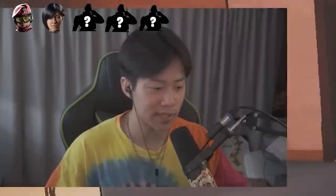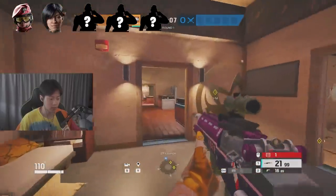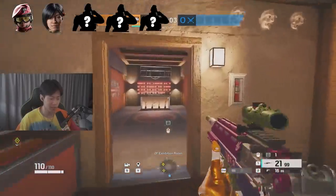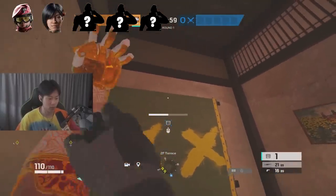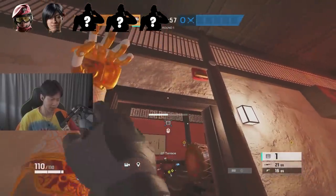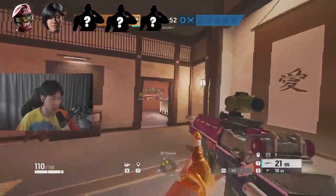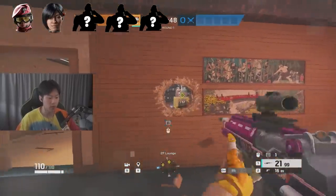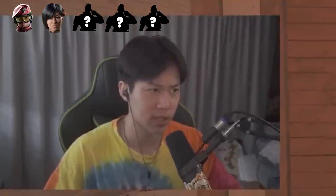A common mistake I see a lot of Aruni players make is putting their gates in non-effective doorways. Sometimes people put them on windows that aren't really highly contested. There's almost no wrong door to put an Aruni gate on because it's usually going to work, but just be mindful — is this actually going to help the round, or can they just bypass it?